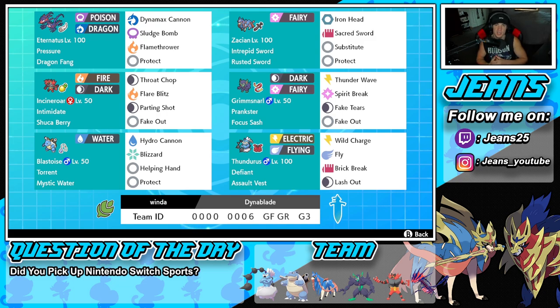The final Pokemon on the squad is Defiant Thundurus. I always love this Defiant Thundurus. Assault Vest as item makes it a bit bulkier, and we're rocking Wild Charge and Fly for STAB moves, Brick Break to break screens, and Lash Out for dark-type coverage. Really love this Pokemon — great movepool to work with in all different situations.